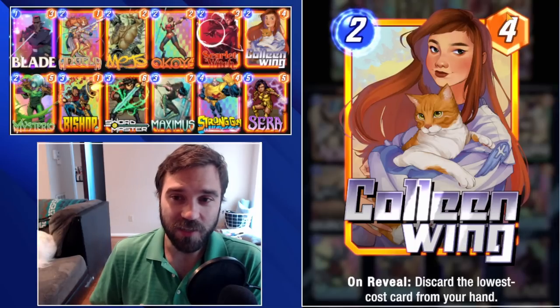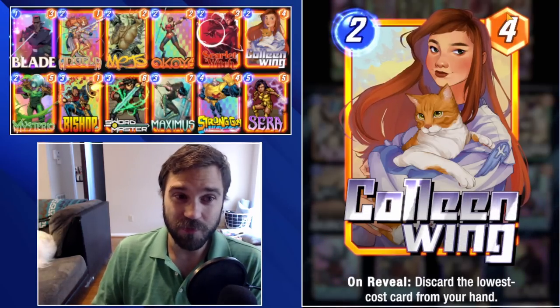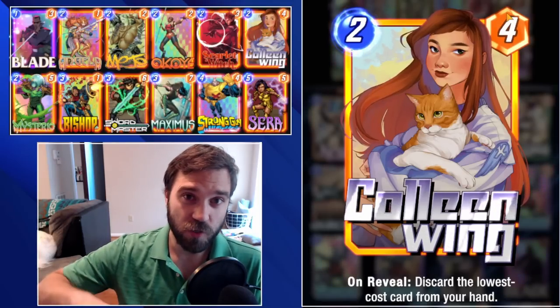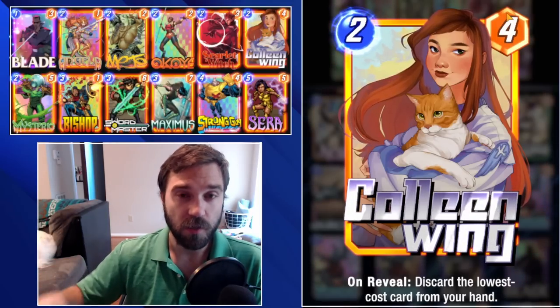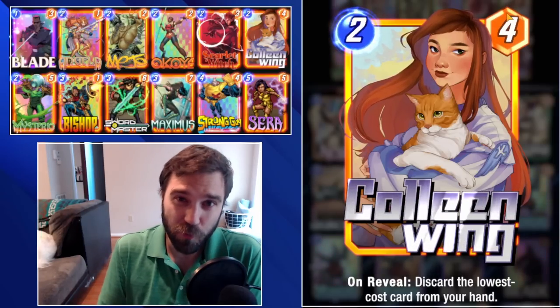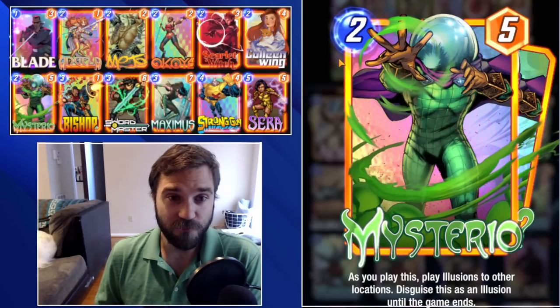We have Calling Wing. She's going to discard the lowest cost card from our hand. A lot of times this will be our Blade or just a card on the last turn so that we can finish getting rid of our entire hand to trigger the Strong Guy bonus. Plus at two-cost four-power, she's a pretty decent power push as well.